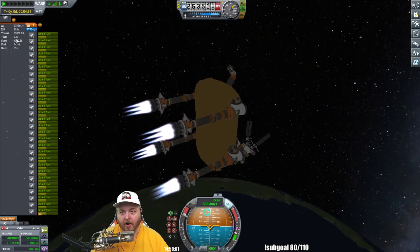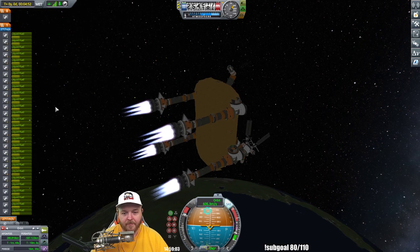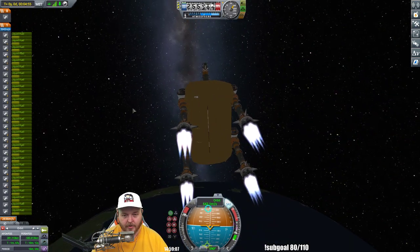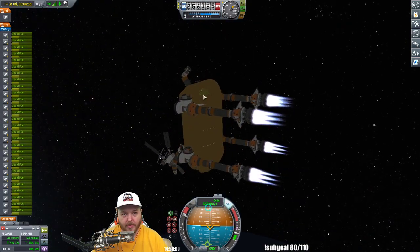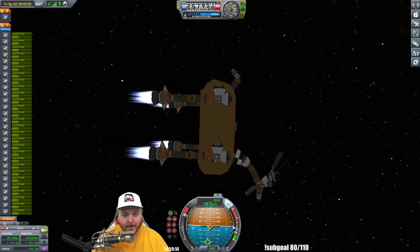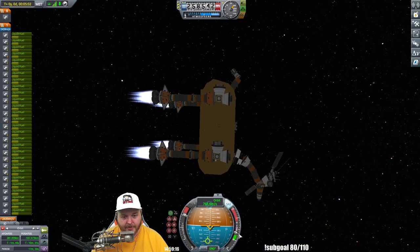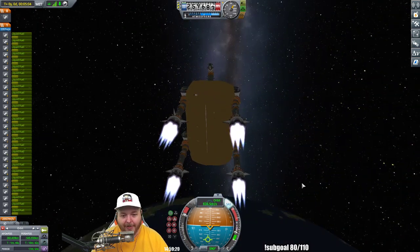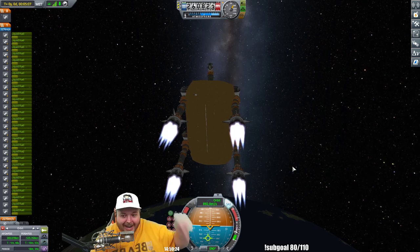What's our TWR right now? Our TWR in space is almost three, so we're moving with a quickness. Burning through that fuel ultra fast. Pushing ourselves as hard as possible — at about three G's. Rudolph's moving at three G's. He's trying to hurry up and get to Santa as fast as possible, because Santa's like, 'Rudolph, we need you right here right now.'